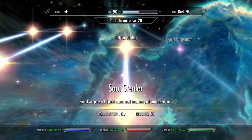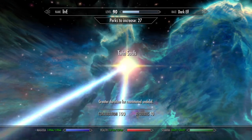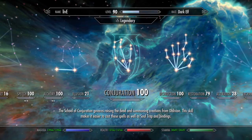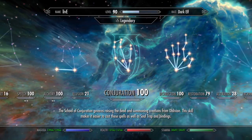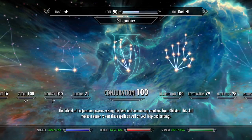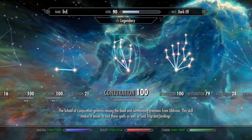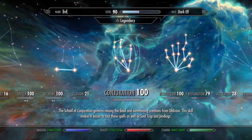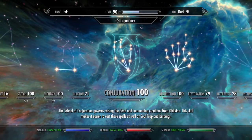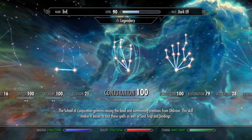I was just level 99 with basically no bar, and in a couple of minutes I got to level 100. That's how you get level 100 conjuration really quick. Later today I'm going to make a video about the restoration glitch and where to find all the ingredients for your potions.